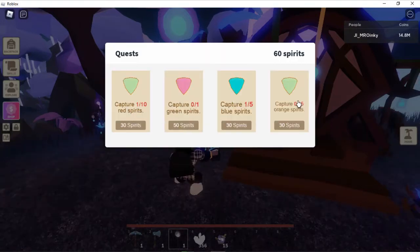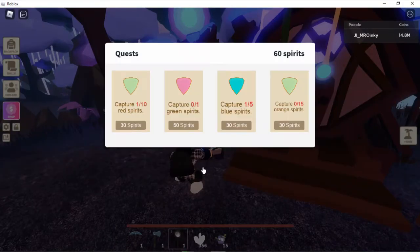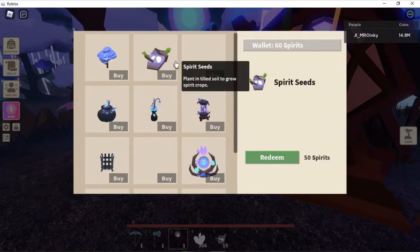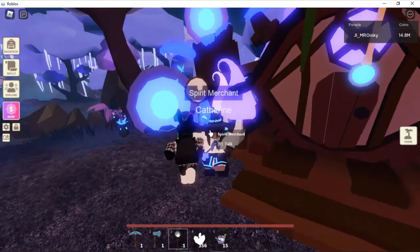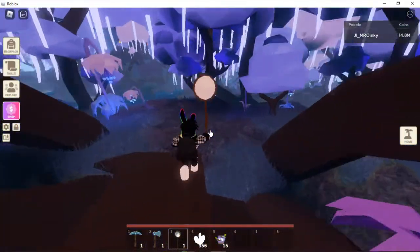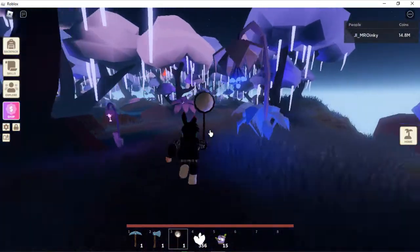Once you're going through this portal you can talk to this spirit merchant and go to request. So you need to catch 10 red spirits, 1 green spirit, 5 blue spirits and 15 orange spirits. Once you've caught all those spirits you can come into the shop and buy these seeds for 50 spirits. The only way you can get spirits is by doing the quests, and you have to do them every 22 hours.